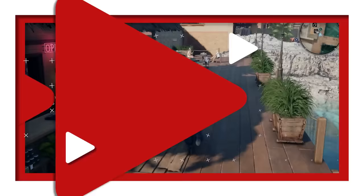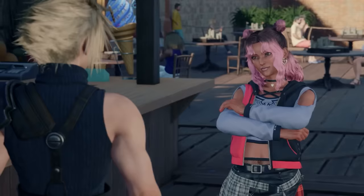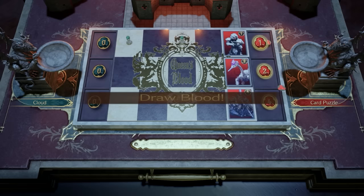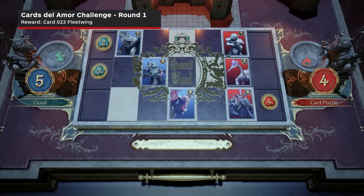Card Carnival is located near the docks on the east part of Costa del Sol. Cloud is paired up here with Regina from the Queen's Blood tournament. She's already completed the required challenges, so now it's your turn to try your hand at this puzzle version of Queen's Blood. In this setup, the opponent's cards are already placed on the board, and you are provided with a set of cards by the house. Your goal is to complete three easy card challenges to win a companion card for Cloud. Here are all the solutions.